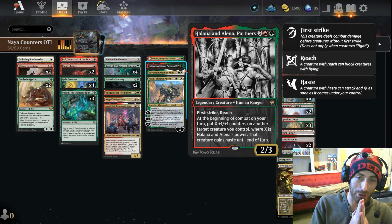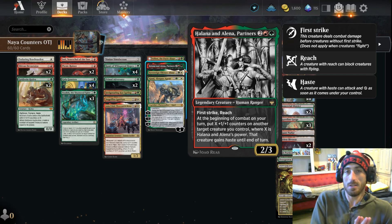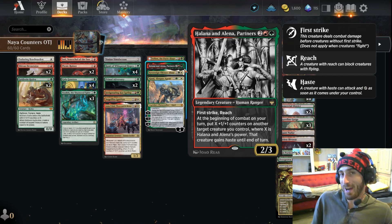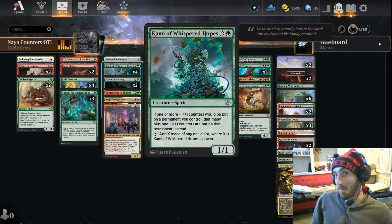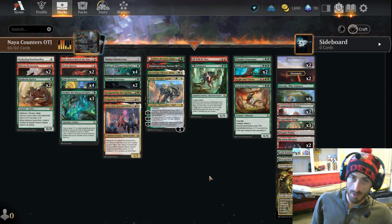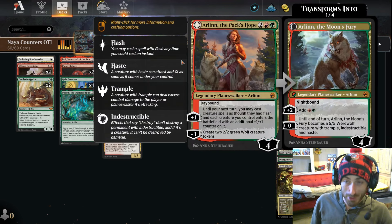Another card near and dear to my heart — one of the better four-drops I think ever printed. It's truly insane. You can make this guy bigger — say he's got five counters on, which isn't ridiculous in this deck. Well now you're putting five counters on another guy, and those counters are also getting buffed by Kami and whatever Gallic Breeders. This guy's already swinging for a billion damage, you put more counters on and now it's a billion plus five.